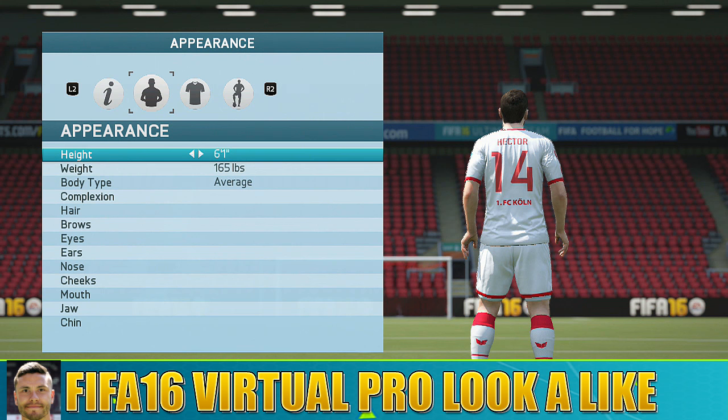Now I know Liverpool are linked with him and to be honest he looks a very, very decent player. 6 foot 1 is a surprising height for a full back, but it seems like it's becoming a bit of a trend now to have bigger full backs, and I think that's so that they can cover that back post cross from headers.